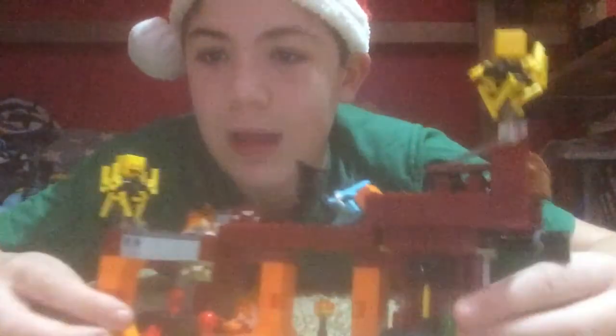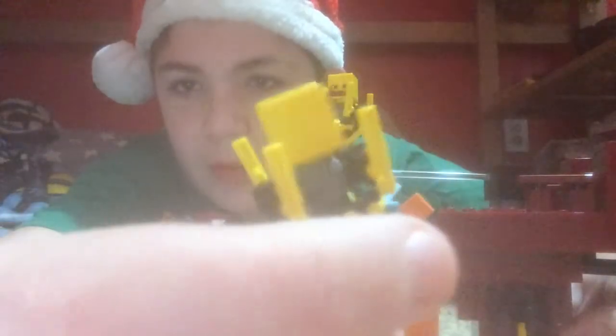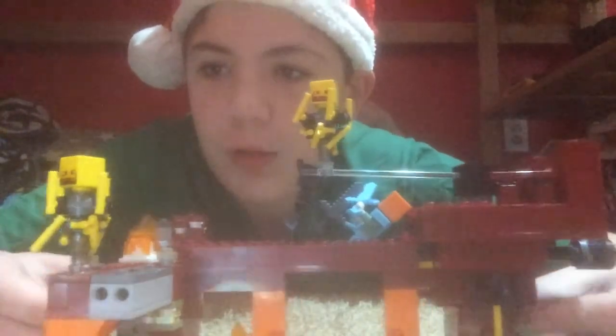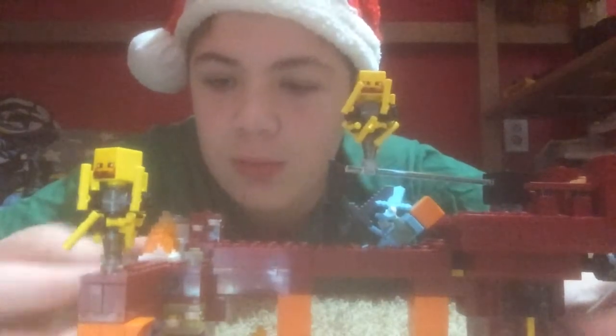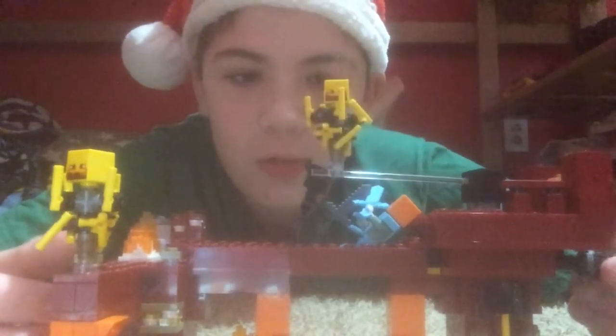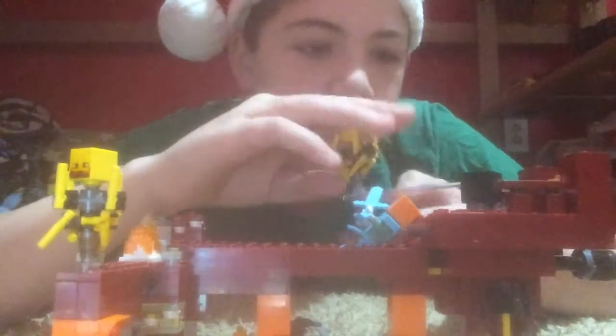Very, very big set — this set is very detailed. Right there there's the potion maker from Minecraft; I need to play Minecraft again. There's lava dripping down and fire in the back. We have a Blaze figure which looks pretty well detailed. Over here are the reed walks, and if I move this piece, all of them go flying down. Here is the Blaze, which can basically fly around.